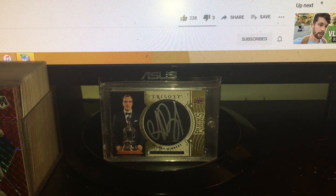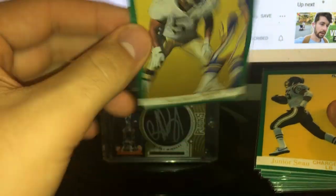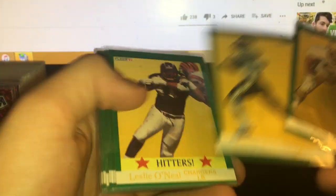Next I'll show off the PC cards I got. Starting with the Sam Mills card, since he's more of a personal collector for me — I have a small PC of him. Then some Chargers cards — basically got a Junior Seau, which is nice. Leslie O'Neill hitters and Leslie O'Neill base. Marion Butts, Anthony Miller, Billy Joe Tolliver.